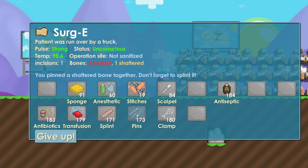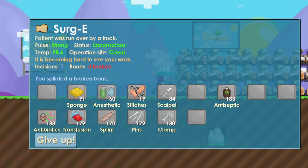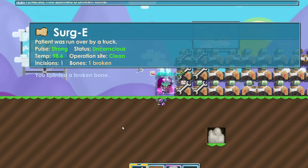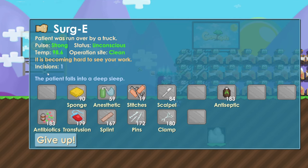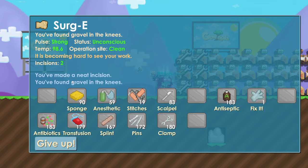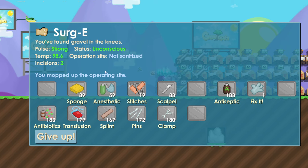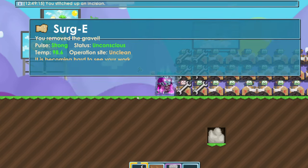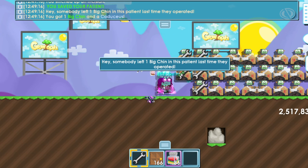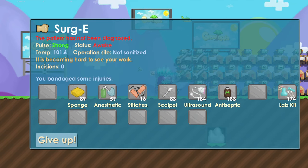Coming to — use anesthetic to keep it asleep, because if it's not asleep you will get skill fails and the patient will die. Continue using pins, then antiseptic to get it green again. Splint to fix the broken bones. Coming to again — anesthetic to keep it asleep. Scalpel until incisions are green, then fix it. If it's a skill fail, use it again. Then stitches to close it up.